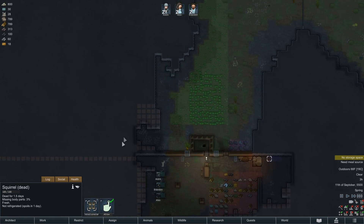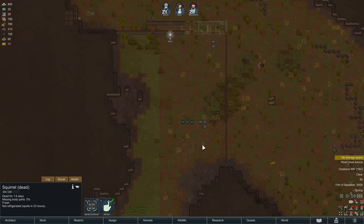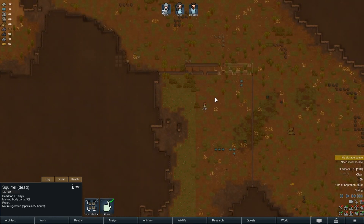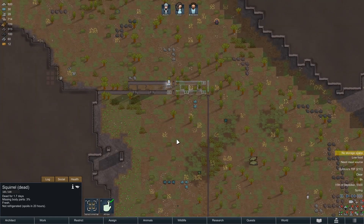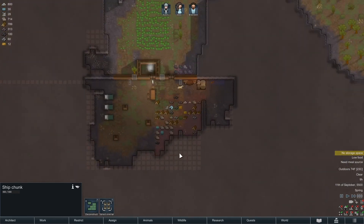Over here I would say we're going to have a big cooler area, freezer area, butcher table, cook room — all that kind of stuff. Probably don't need this big of a zone on this kind of map, but it's guaranteed food. I wouldn't mind if they finished up that construction sooner rather than later, but they're gonna drag their feet. There's still three of these on the map — I'm just leaving them for now because we don't need them.